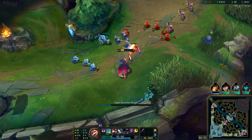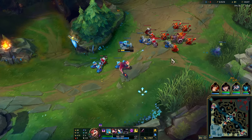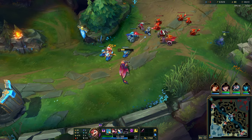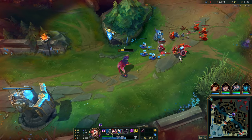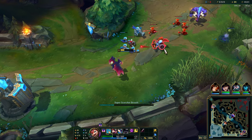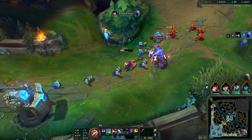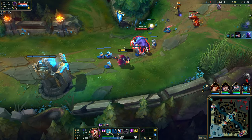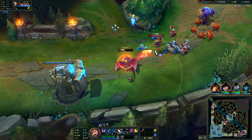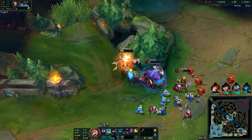Might be wrong about that, though. It only costs 29 mana at level one, so that's nice — kind of a weird number though. The cooldown goes down and base damage goes up. I keep thinking it's like a Kog'Maw Q, so I'm aiming behind him, but you have to actually target him. And apparently this can go over walls, interestingly enough.